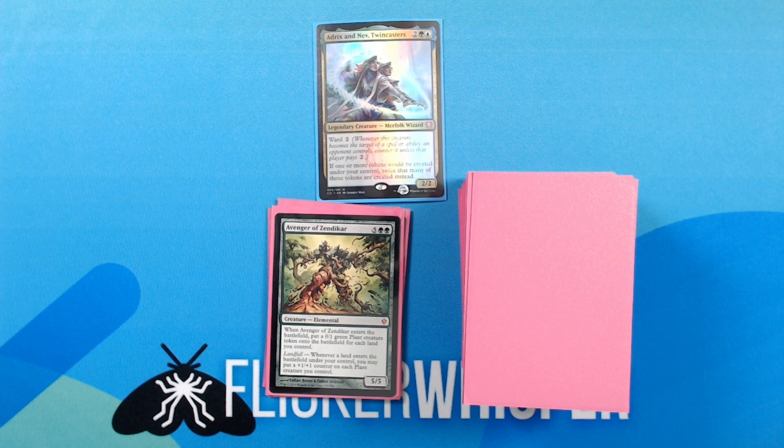Avenger of Zendikar — 5 green green for a 5/5 Creature — Elemental. When Avenger of Zendikar enters the battlefield, put a 0/1 green plant creature token onto the battlefield for each land you control. Landfall: whenever a land enters the battlefield under your control, you may put a plus 1 plus 1 counter on each plant creature you control. Pretty self-explanatory — hopefully having your commander or a similar ability out lets you create a lot of plants.